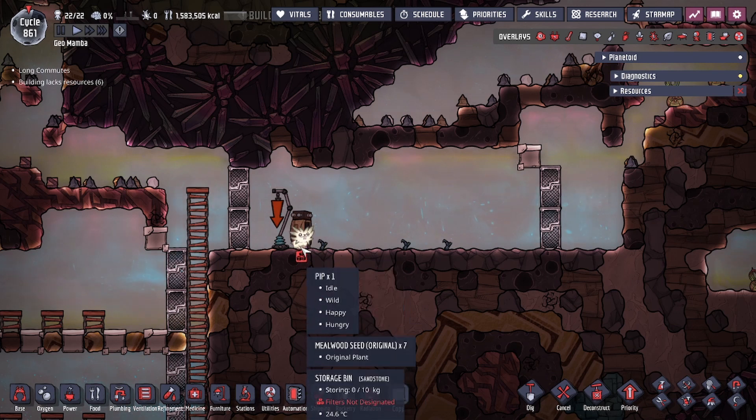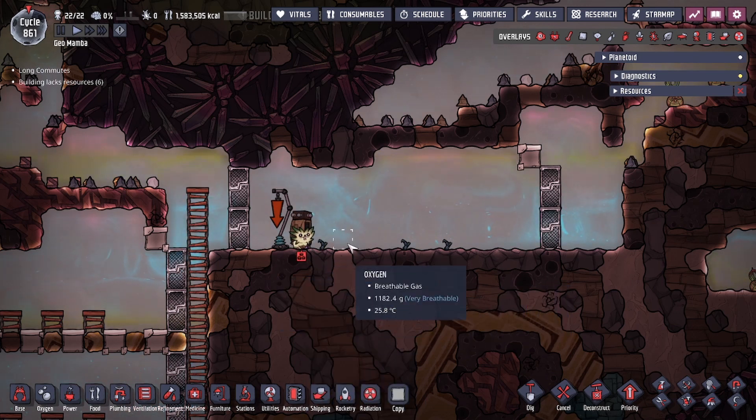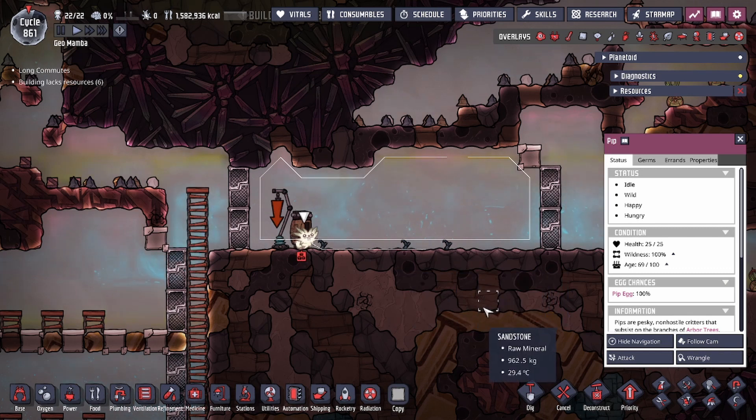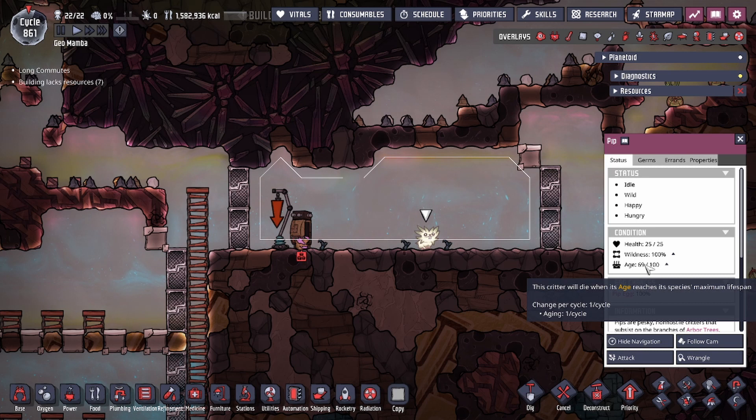To get started, one of the first checks the pip makes is if there's a seed nearby. If there's a seed nearby and there are natural tiles, and he's able to navigate from the seed to the natural tiles, he's going to want to plant seeds.